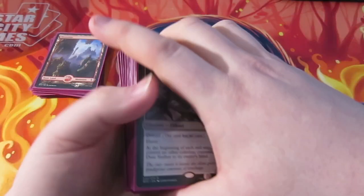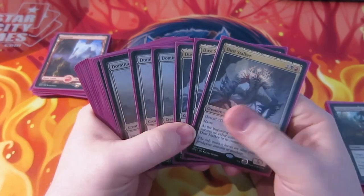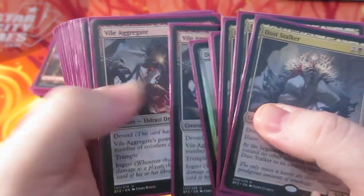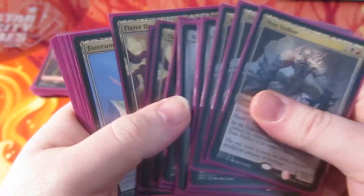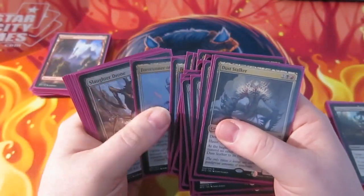So you can see the deck — we've got early creatures, we've got aggro really. We've got the big Dust Stalker at the end, and we've got Vile Aggregate as well, which is hopefully a big beater for us as long as we've got loads of the little creatures in play. Four Run of Slaughter also gives our creatures haste, which is nice.